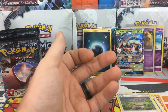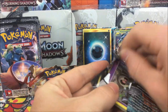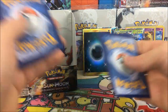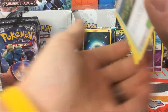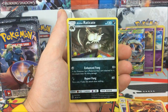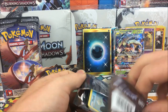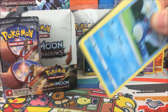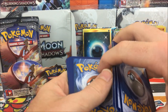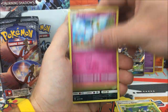Pack result: Heatmor, Weakness Policy, Po Town, Rotom Dex reverse, and a Toxicroak regular rare. Oh, we have another Dabbing Dusknoir - can we debunk the myth again? Pack result: Po Town, Weakness Policy, Heatmor, Lycanroc rare reverse, and an Eevee regular rare. Tons of reverse rares out of this box - they are starting to become more common than holos.